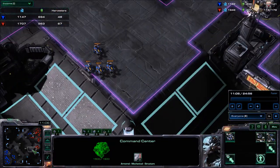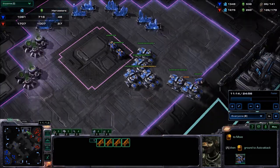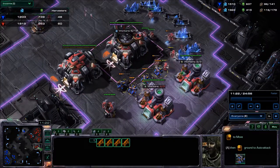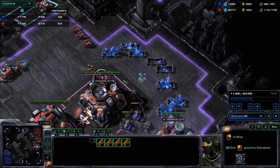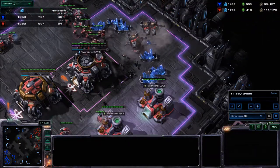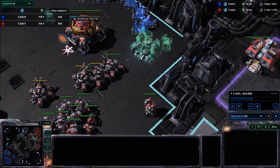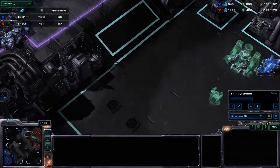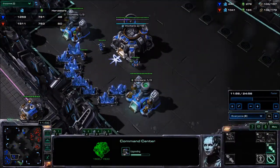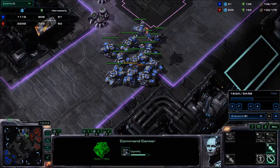Here I was meant to build a planetary fortress but I was too focused on the other side of the map, which led to a disaster later. He ran hellions in and killed a lot of workers — almost 20 workers. I drew his tanks away, which was good. That's where he ran the hellions in and killed almost 20 workers — a big deal. But we both banked up so much at this point it doesn't really matter; I can just keep rebuilding SCVs. I'm securing another location with another planetary fortress.